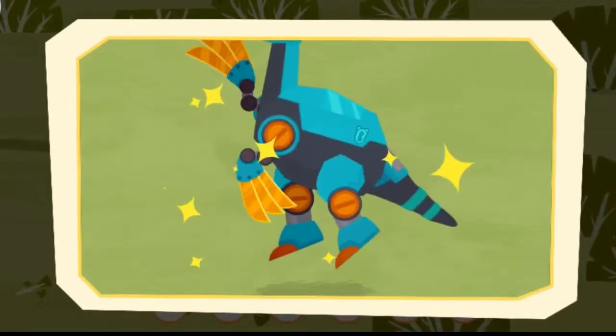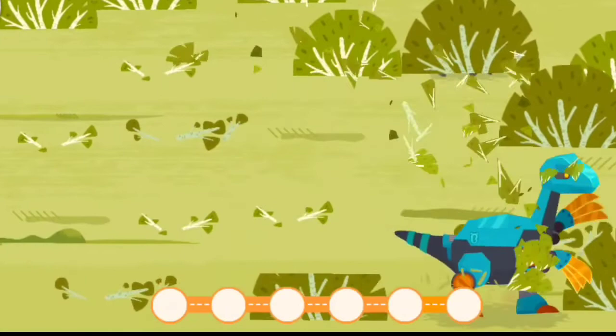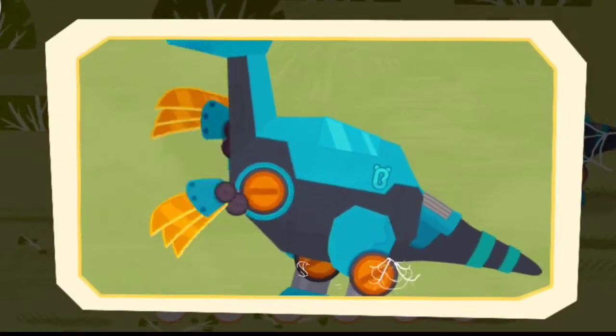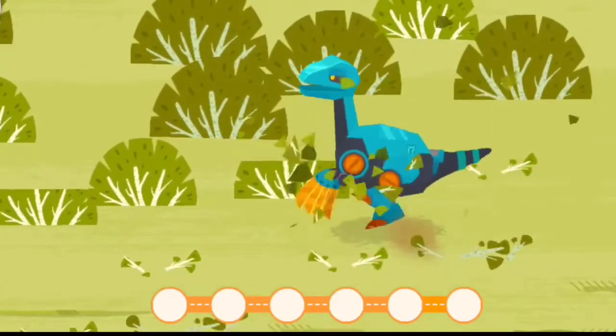Drag the sharp claws to punch. Drag the sharp claws to cut through the grass and find the fragments.